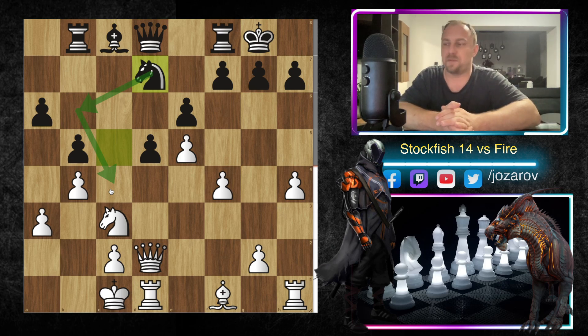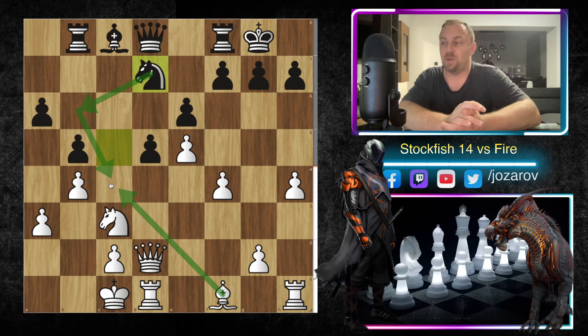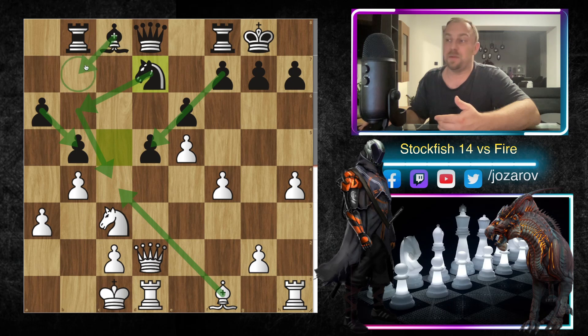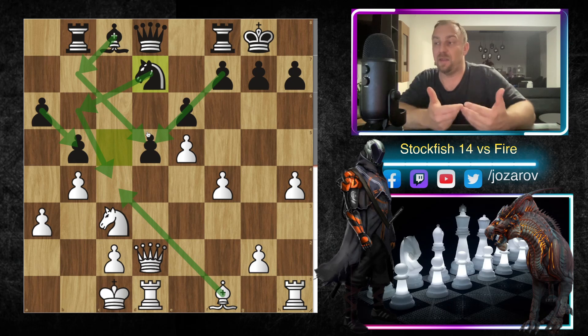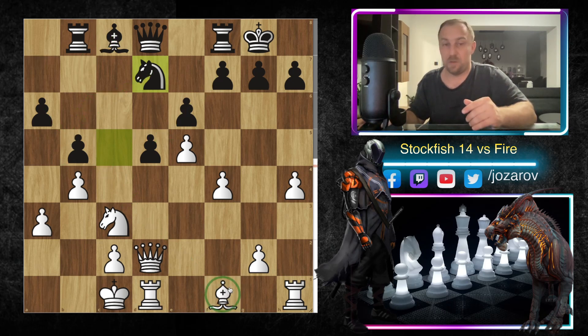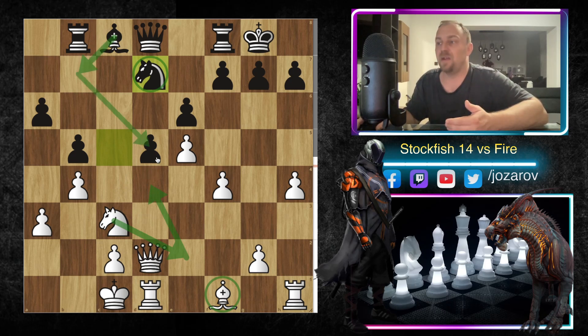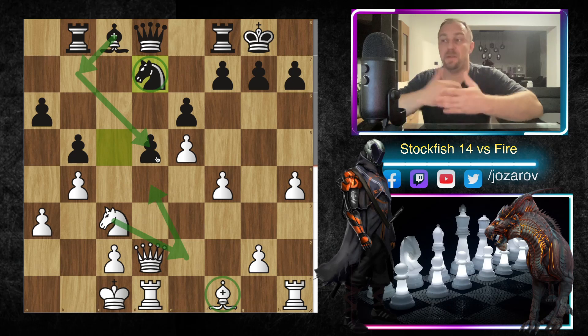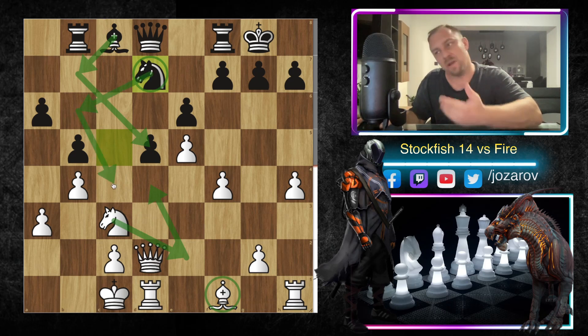Even if the knight reaches c4, that powerful outpost doesn't improve Black's position so much, because White would be delighted to trade the bishop for the knight. With so many pawns on light squares, Black would then continue with the bad bishop — blocked out by its own pawns. When it comes to piece activity, if White manages to trade the bishop for the knight, positionally White is much better because the knight can always be maneuvered, while Black's bishop remains a bad piece.